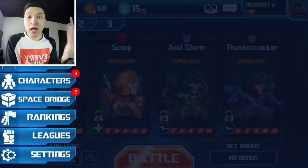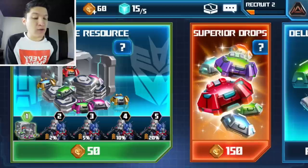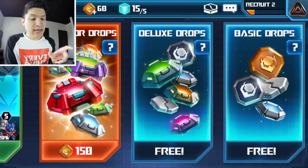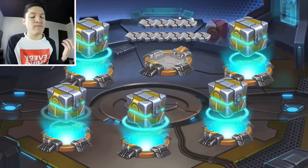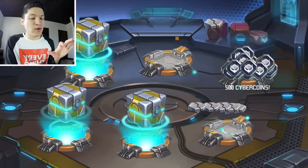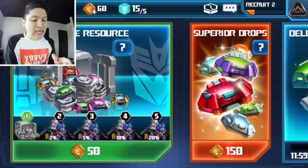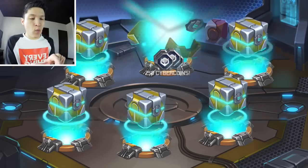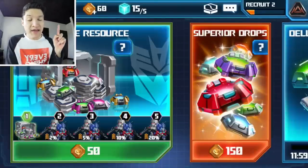I'm gonna go to my Space Bridge. Here you can either spend money on resources or get some resources for free. First I'm gonna get my free resources — give me the stuff. I get three of these. These are the resources I'll use to better my team. I get more of this free stuff in 12 hours, but I have one more available now — more Cyber Metal and Cyber Coins.